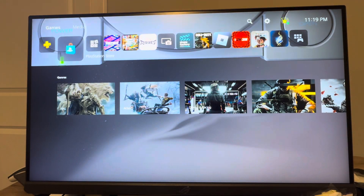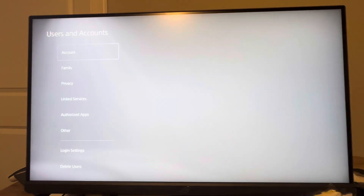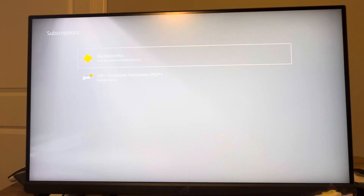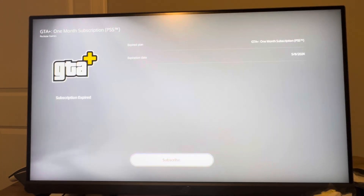If that doesn't come up there, you can also go on PS5 to Settings, Users and Accounts, Account, Payment and Subscriptions, Subscriptions, and you can also find it right here and turn it off. So yeah, I hope you guys enjoy this tutorial and I'm out.